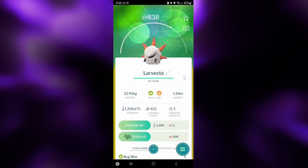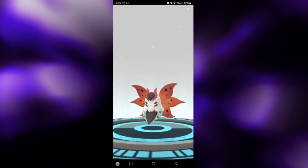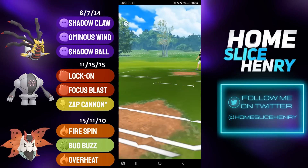Volcarona is an extreme glass cannon, meaning it can output massive damage, but that's balanced by it being extremely glassy. So without further ado, let's hop into the matches and check out Volcarona in action in the Ultra League.